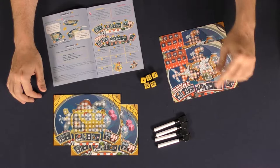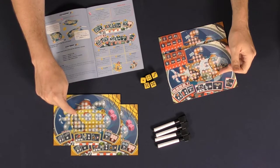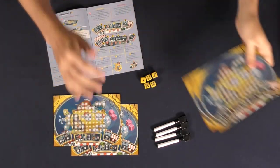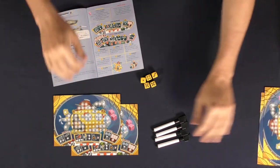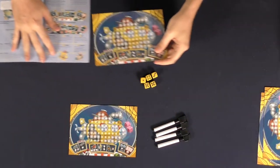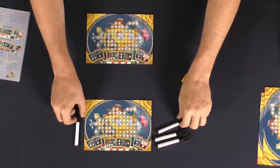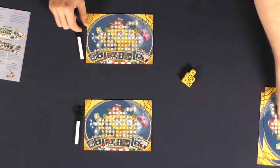Is it going to be the solo mode, the normal mode, or the advanced mode? If you select the normal mode, you'll choose the number of players — let's say two players. Each player is going to get one of these submarines. After you get your submarine, get a dry erase marker and place it next to your board, and set aside the rest of the markers.